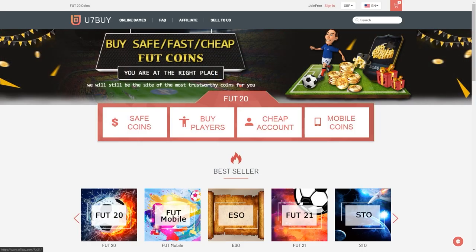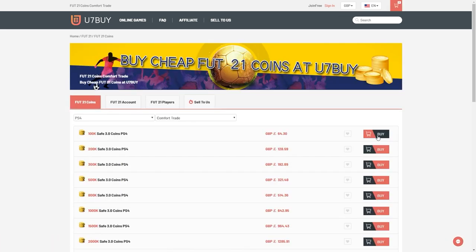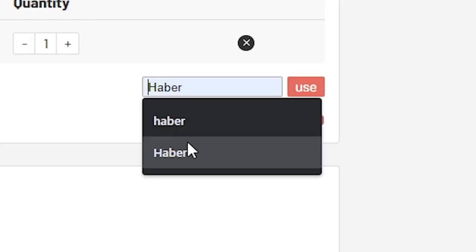For cheap, fast, and reliable FIFA coins, check out u7buy.com. There is a link in the description — use the code HABER to get yourself a discount on all of your orders.